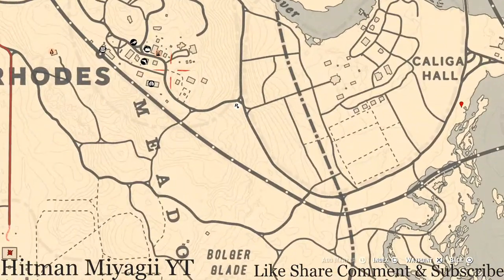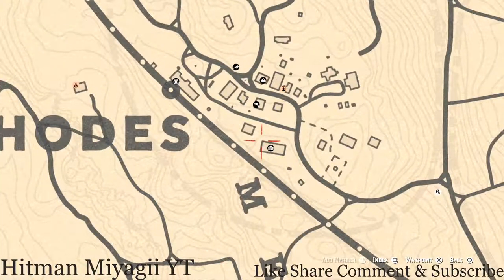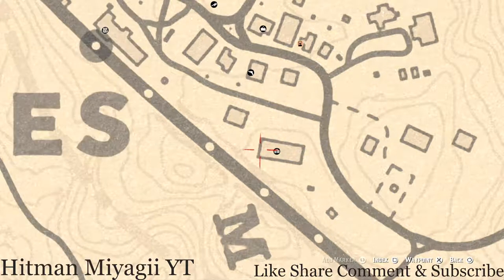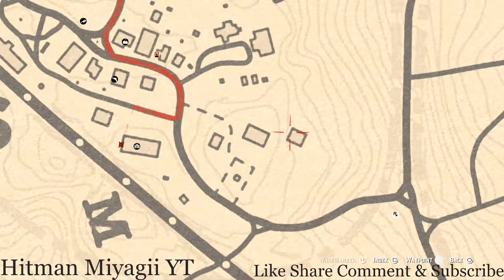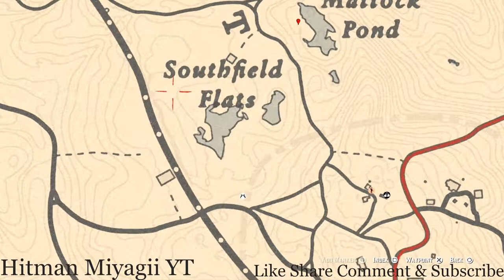I have a couple things for you guys in Rhodes — basically two tarot cards. One tarot card is on the terrace of this saloon. Go to the back, there's a stairway — go up the stairway and you will see a whole little dining area. On one of those tables you guys will get a knight of swords tarot card. Right here at this barn there's a bench right in front of it, and on that bench you guys will get another tarot card — a four of cups.